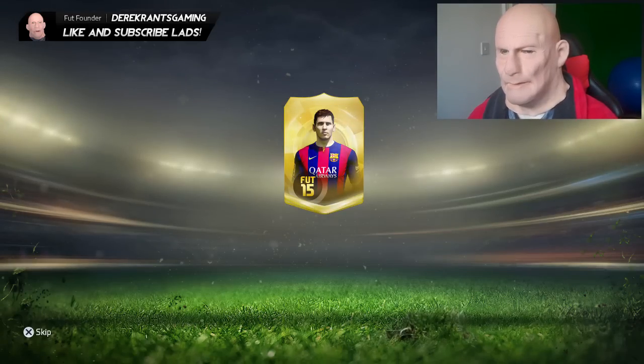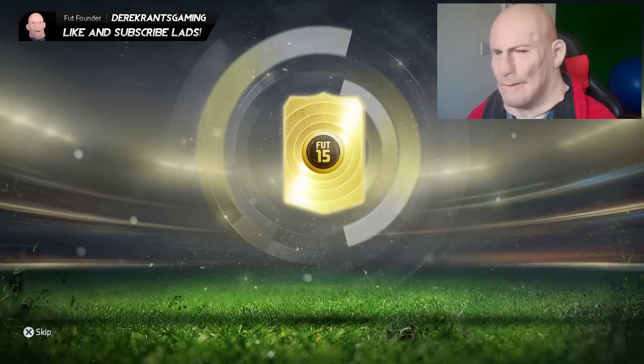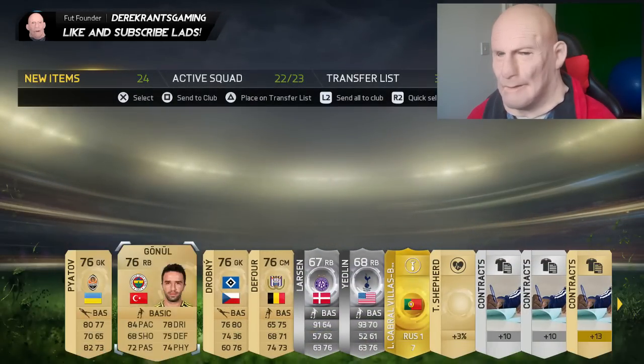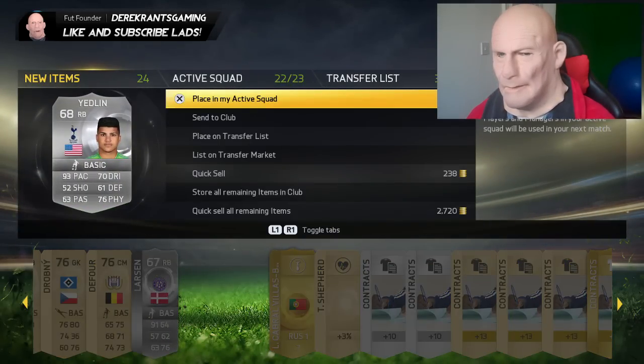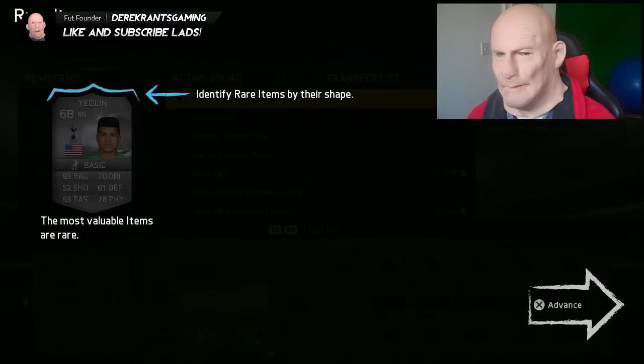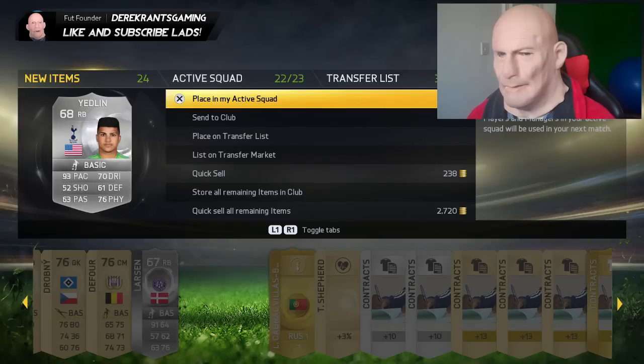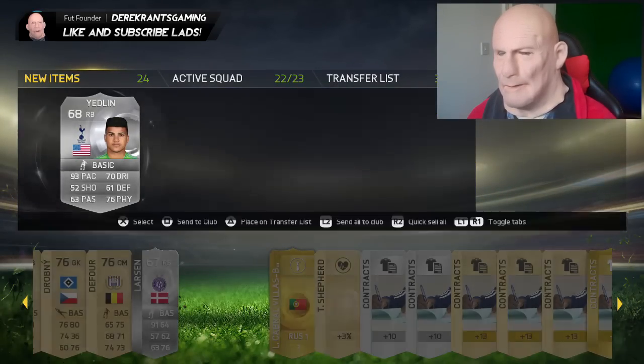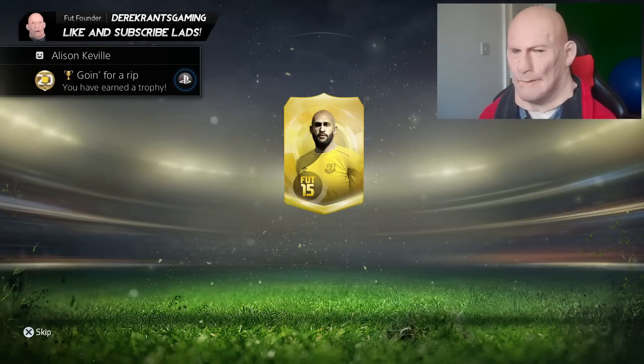What's in pack number one? We get Yedlin — Yedlin might be worth a few bob. Yedlin could be a boss with that pace. 19 to 19k, that's not too bloody bad. Come on, let's follow up that Yedlin.